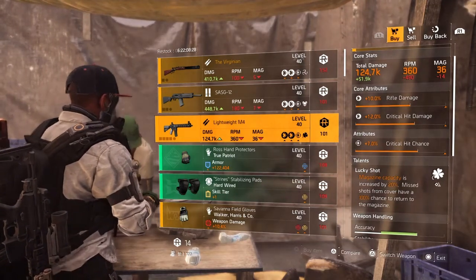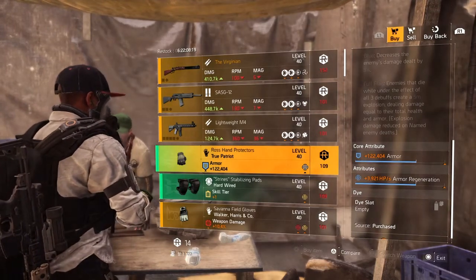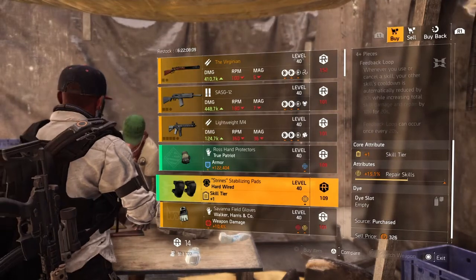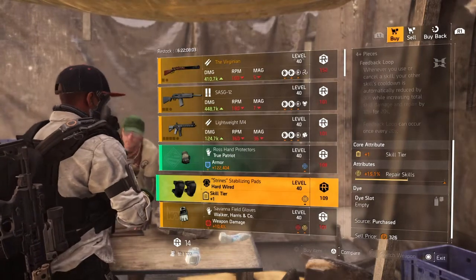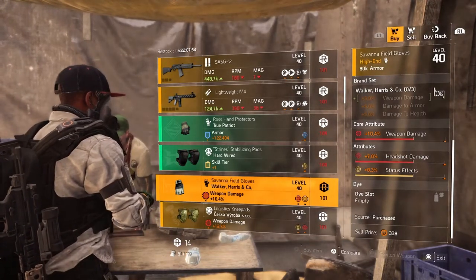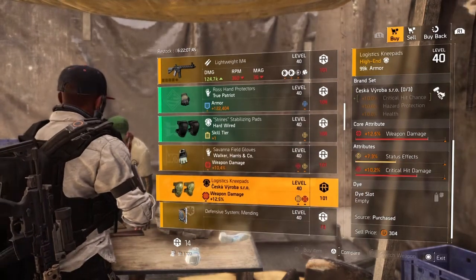Next we have the True Patriot gloves — core attribute blue at 122,404 armor, lower attribute 3,921 armor regeneration. Next we have the Hardwired knee pads — core attribute yellow skill tier with 15.1% repair skill. Then we have the Walker, Harris and Co. chest — core attribute red at 10.4% weapon damage, lower attribute 7% headshot damage, and 8.3% status effect.